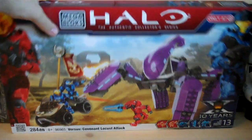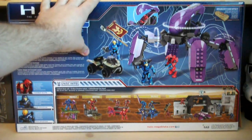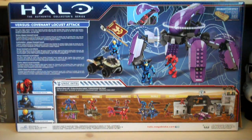On the back of the packaging, there's an actual product photo that shows all the different features and items included in this set. We have the individual characters on the bottom left, including the Combat Elite, the CQB Spartan, and the EVA Spartan. Also on the bottom, we have all the other Versus sets, including the red and blue team weapons packs, the red and blue team combat units, and the Assault on High Ground set.